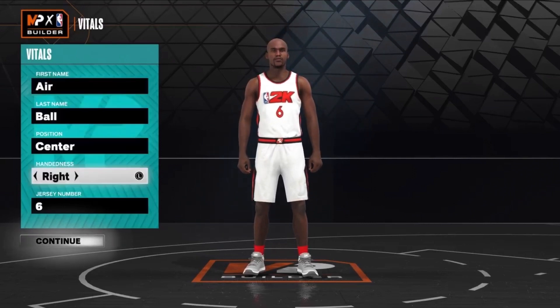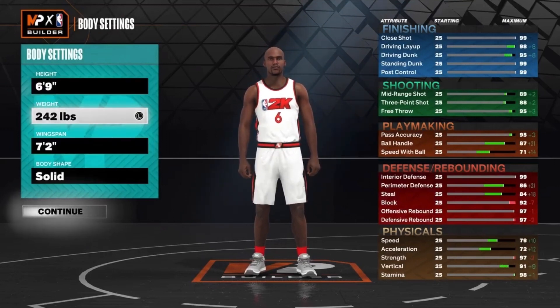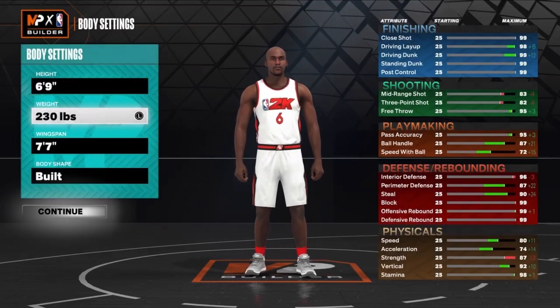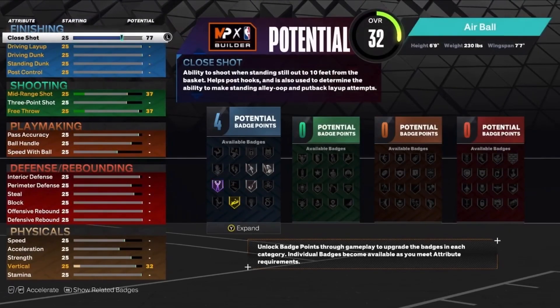This build can shoot, so it's going to be really solid. I'm going to go center for the position. 6'9 is going to be the height. The weight is going to be 230, and the wingspan is going to be the max, which is 7'7. 230 for the weight will get us that 80 speed, which is going to be really nice on this build — you're going to be very, very fast, faster than a lot of the other centers in this game.